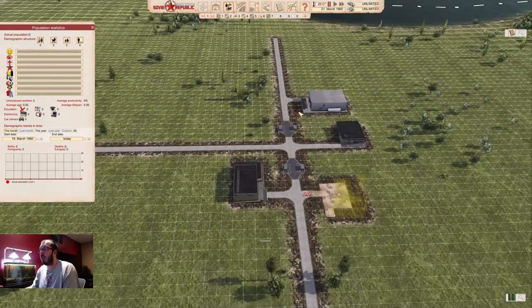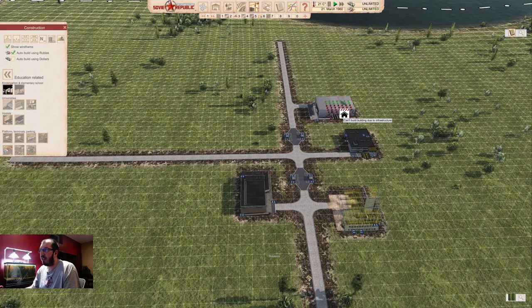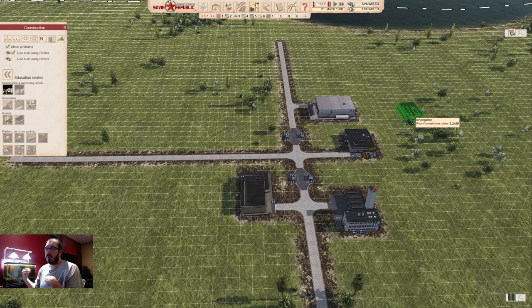And there you are — that's your city center for now. There are more things you need, and we'll cover education-related buildings. Kindergartens and schools: you have to supply kindergarten for parents that have kindergarten-age kids. If they don't have a kindergarten to send their kids to, they essentially can't work, so there are workers unavailable. Kids usually come through in waves, so you may not need all kindergarten spaces for a while, but then suddenly there's a big wave.